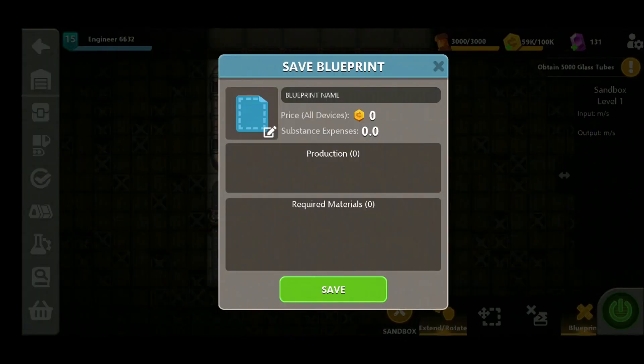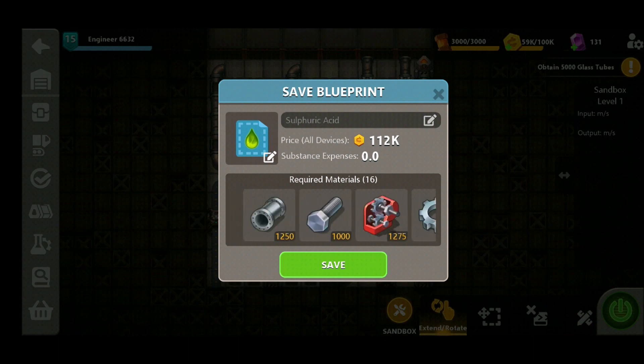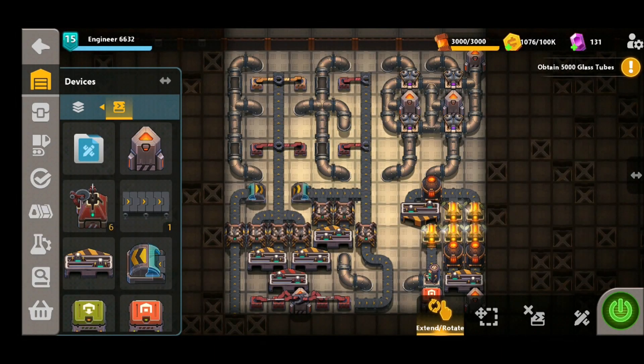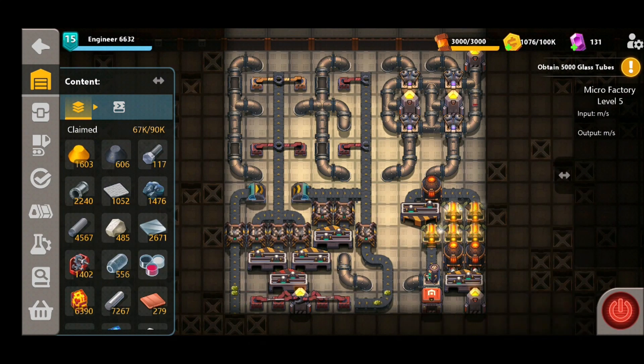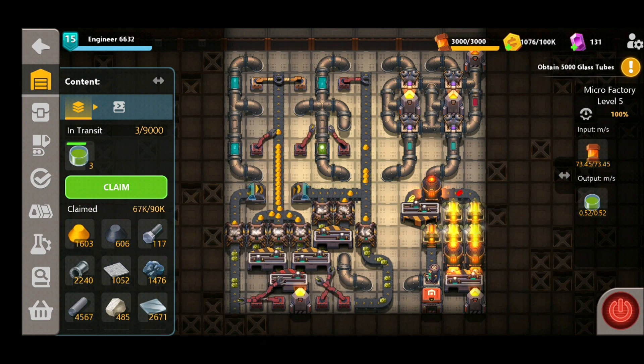We can see here it's quite a good amount of money — 112k — but we are using a lot of expensive materials here, so it is to be expected. So let's import this design into our micro factory now, and we can see that sulfuric acid start to fill up really nicely in our transit capacity, ready to be used elsewhere.